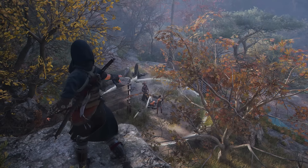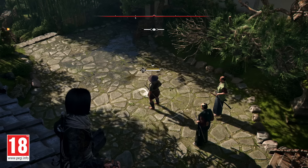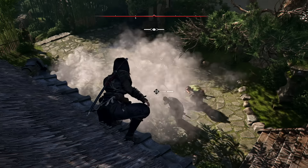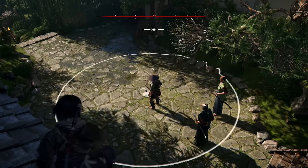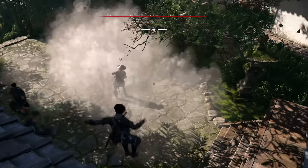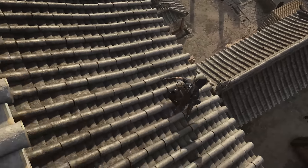Some enemy types in Shadows behave in unique ways. For example, samurai can't be assassinated if they're caught in a smoke bomb — in one clip, we can see they quickly leave the smoke area instead of staying in it, unlike Ashigaru soldiers or servants, who remain and can be taken out. This makes the smoke bomb less overpowered and forces us to plan more carefully.